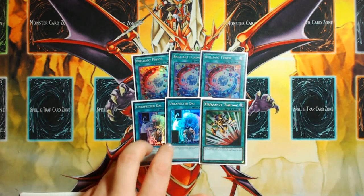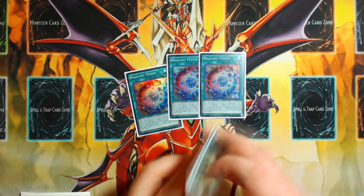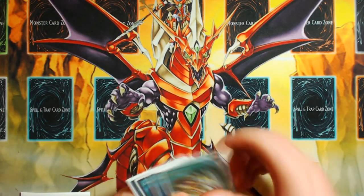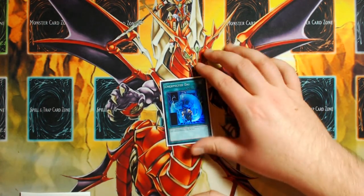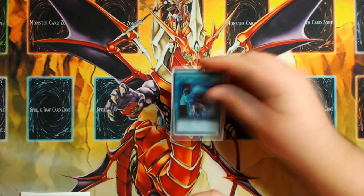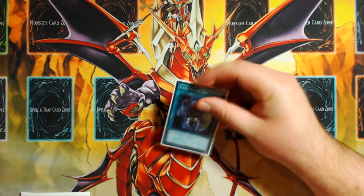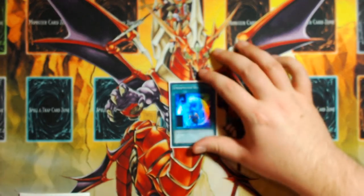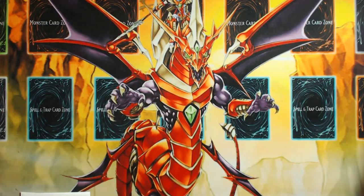Unexpected Die is easily my favorite card in the deck in terms of what I want to see in my opening hand outside of Venus. The card was great in testing and great at ARG Orlando. It got to the point where my testing opponent started Ash Blossoming it, because the rest of my deck plays around Ash Blossom well if I resolve Unexpected Die — it's just a free M-Dook without using your normal summon. If Unexpected Die is soaking up an Ash Blossom, that's fantastic. It's 100% one of my favorite cards in the list.